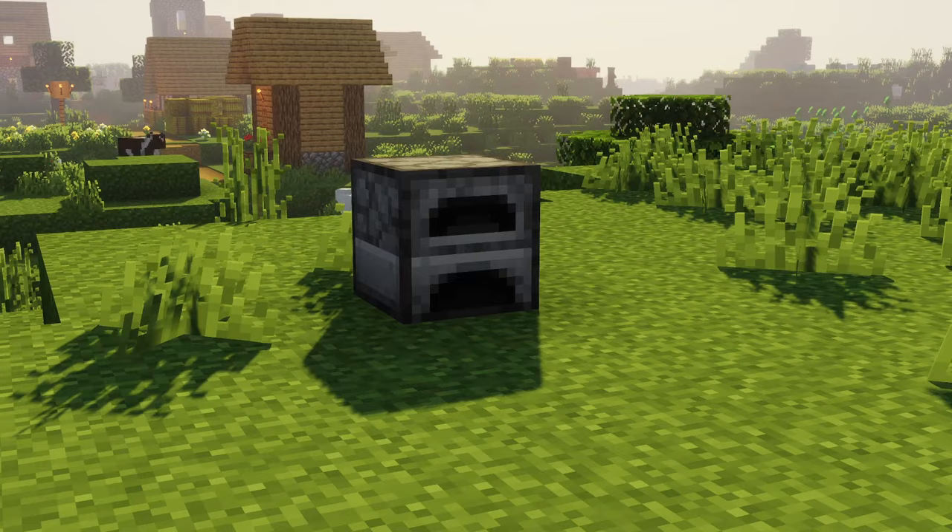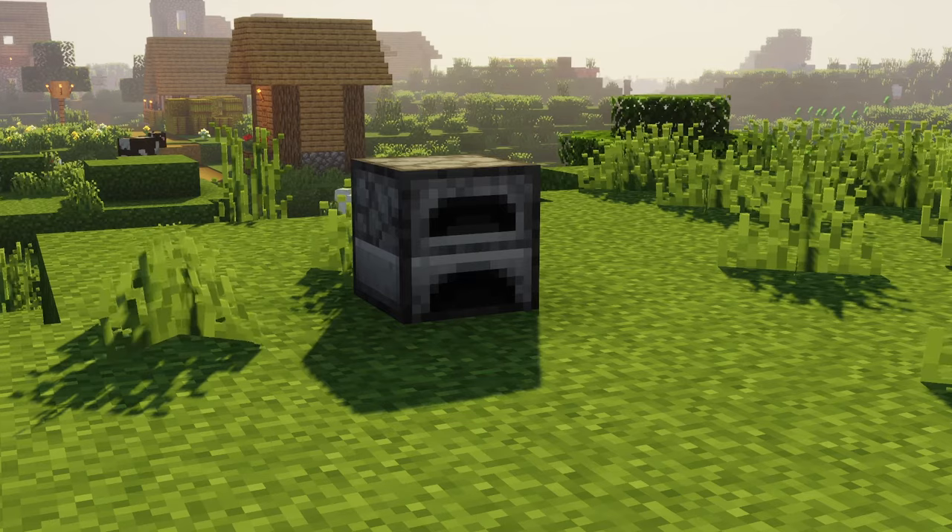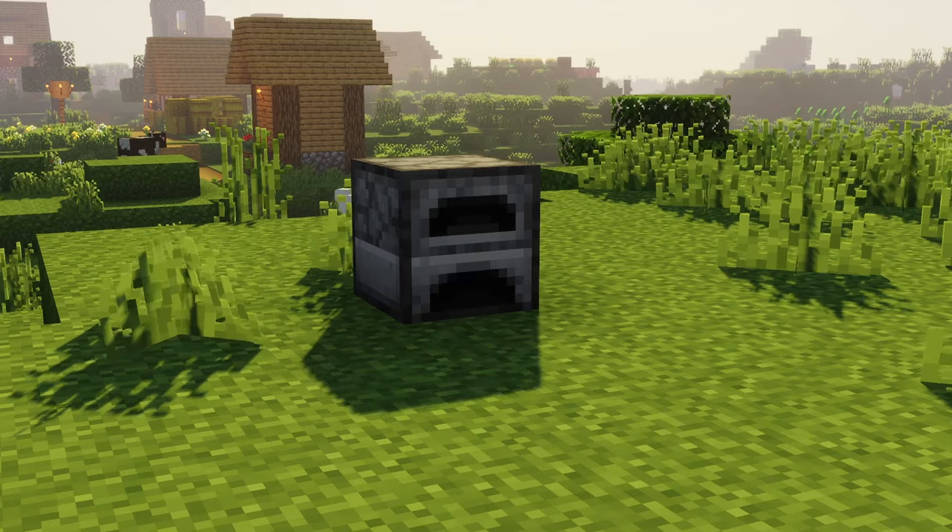This is important: when choosing a block to swap, I wouldn't suggest choosing any blocks that store things, like a furnace or chest — apparently pushing those doesn't work, at least not in Java Edition. Place them just right along here just like that and it should work. That's how you build a block swapper in Minecraft.